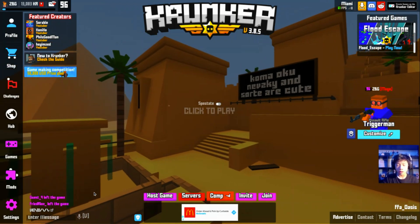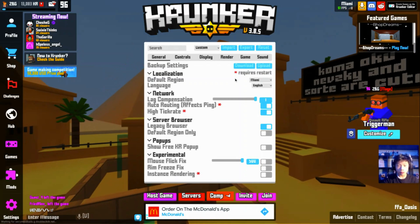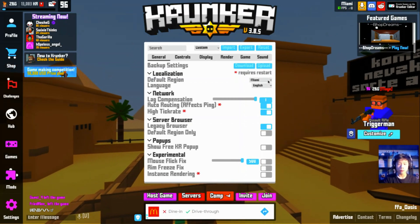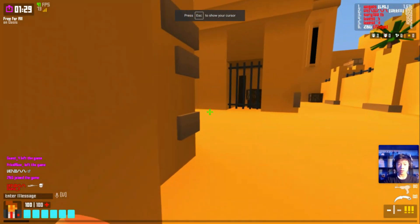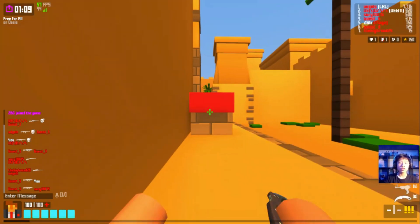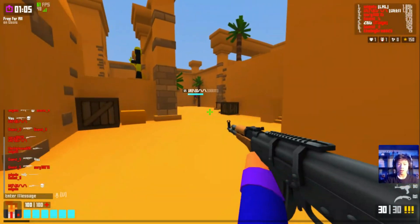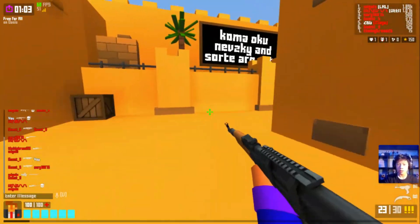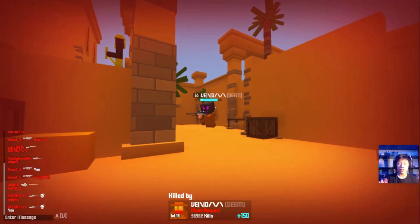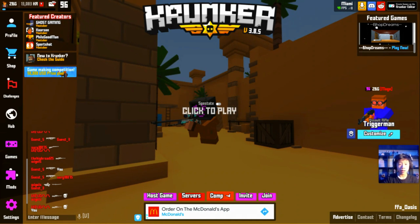I'm not going to be going over every single detail — things like settings, localization, default region, and so on. So these are my Krunker settings. I'm just going to be playing a bit of gameplay for now. If you guys like the settings, make sure to go into the description and paste the settings.